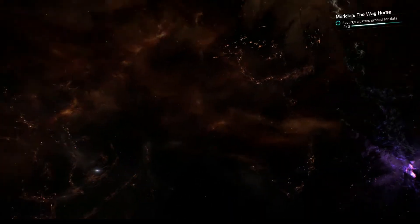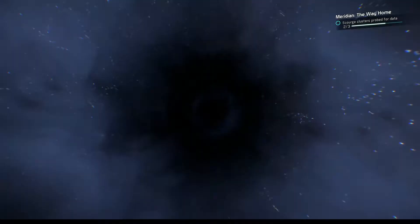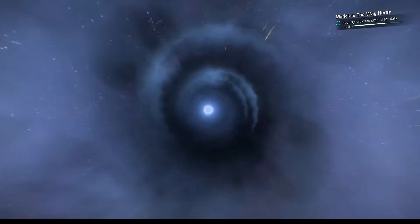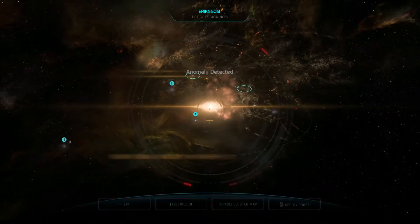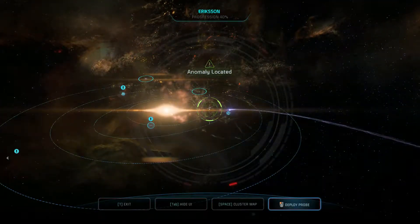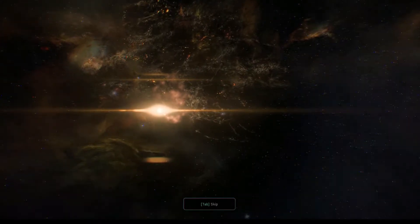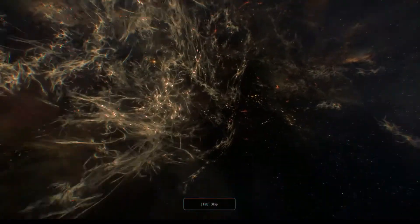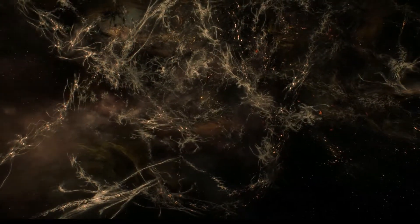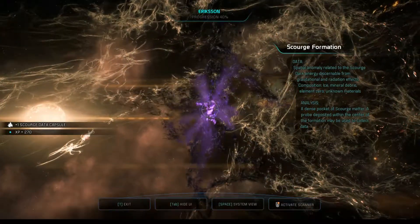Alright, let's try Ericsson — doesn't really matter that much, or at least as far as I know it doesn't matter which ones we go to. Anomaly detected; this is one of the chosen data collection nav points, we should release a probe. Drive carefully. We've arrived at a Scourge nav point appropriate for data collection. Alright — three of three. Speak to crew about Scourge research.